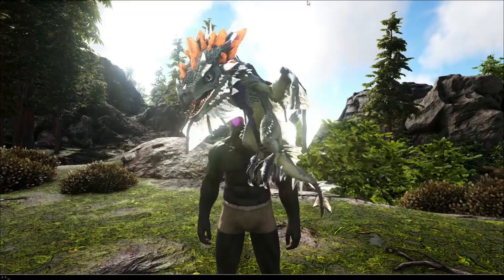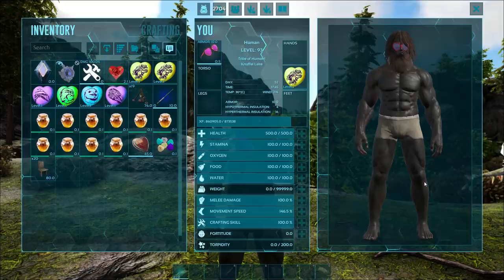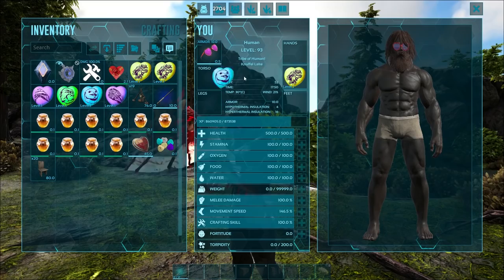The Crystal Wyverns are my favorite and they do come in different colors. I've got the spawn commands down in the description and in the comments if you guys want to spawn your own ones in without needing to run around and gather the candies yourself. Each one does have a different color scheme, so mix and match and try to find one that you like. You can get the chibis from fishing as well.